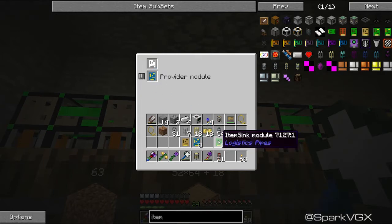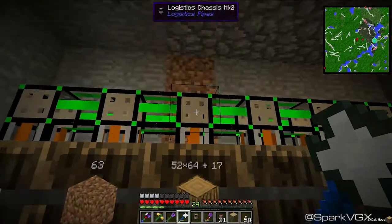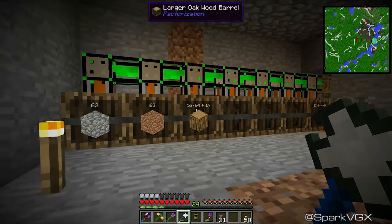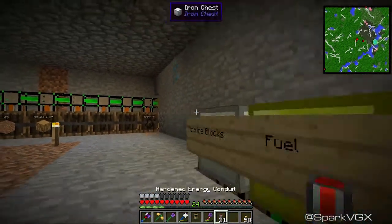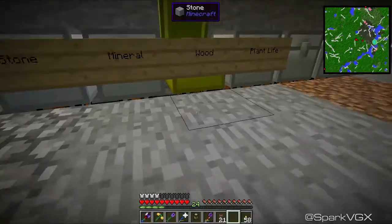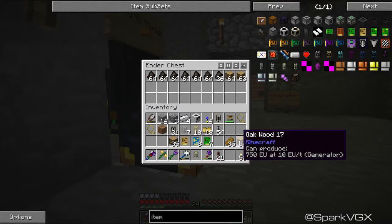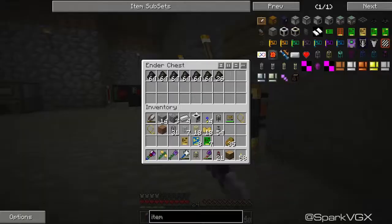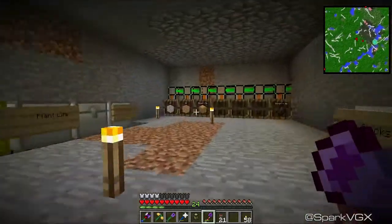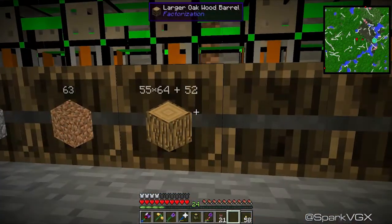This should mean that everything in these barrels should start filling up again properly — specifically the wood. The wood should start popping over this way now. The reason why the wood wasn't going into there is because the polymorphic item sink was stealing it and putting it over here. If I take all that stuff out, it doesn't have a chest to go to anymore. That stuff should start getting taken out — and off it goes.